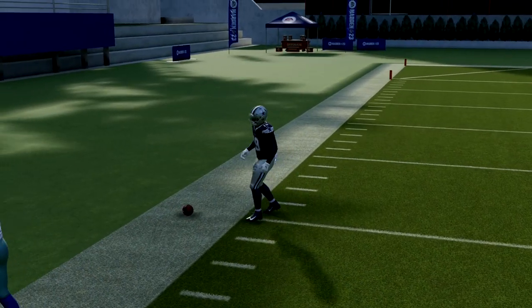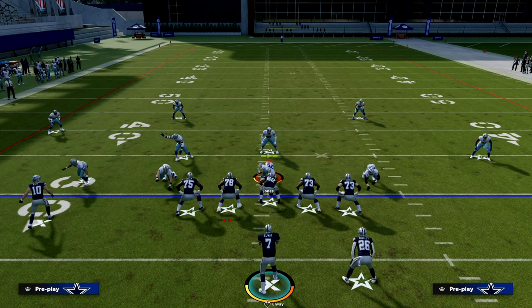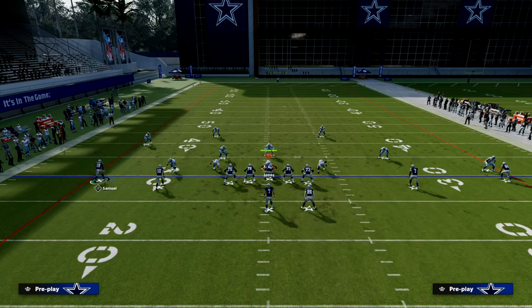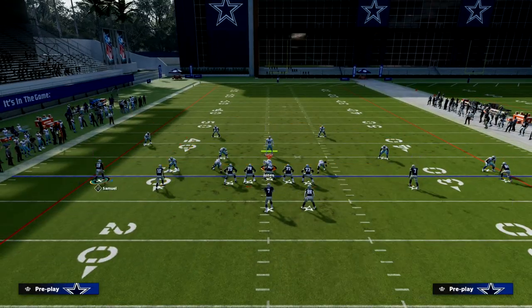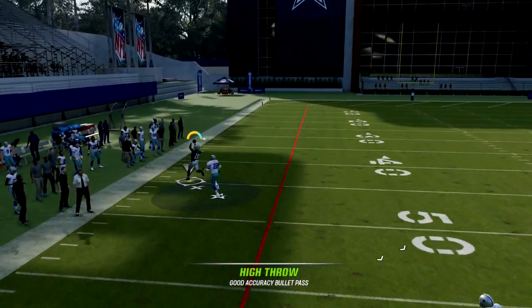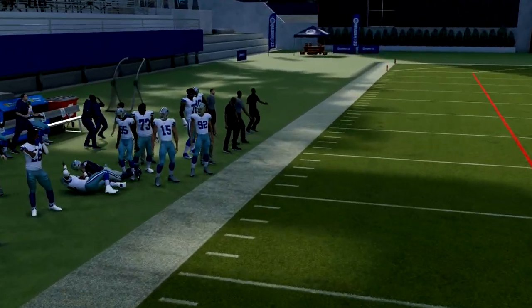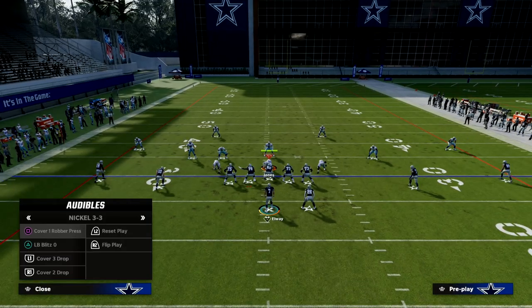Another way to set this play up would be to put a C-route on Debo Samuel. This is a little better against man-to-man — if you have Outside Apprentice you can throw that with a lot of consistency against man coverage.